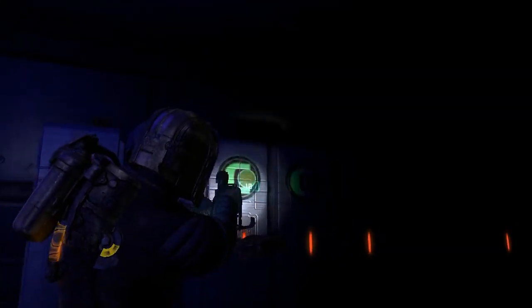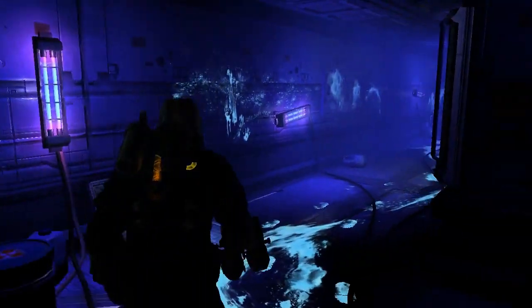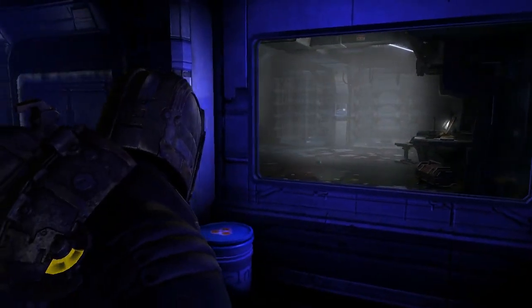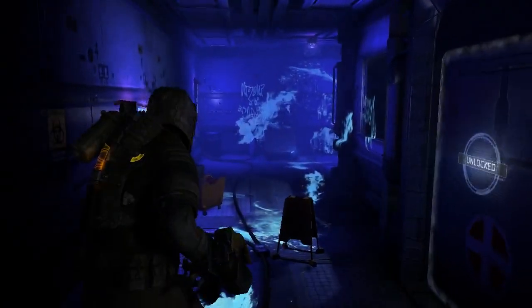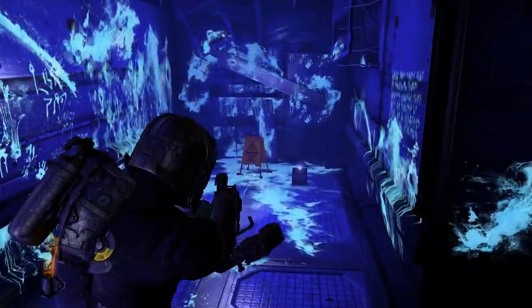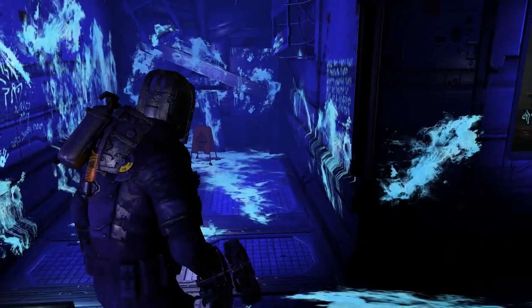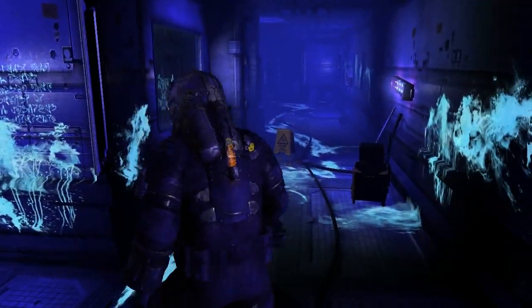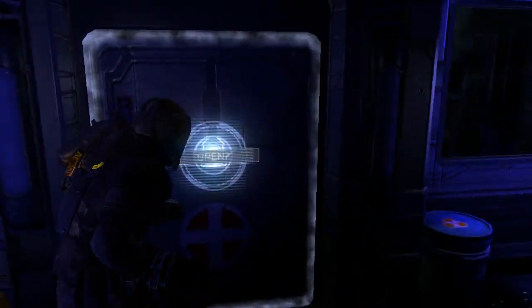So I think it's fairly interesting how much of the original Dead Space 1 aesthetic they did keep, especially considering this is a CEC ship. So I'll see lots of CEC monikers on everything, especially the storage crates.